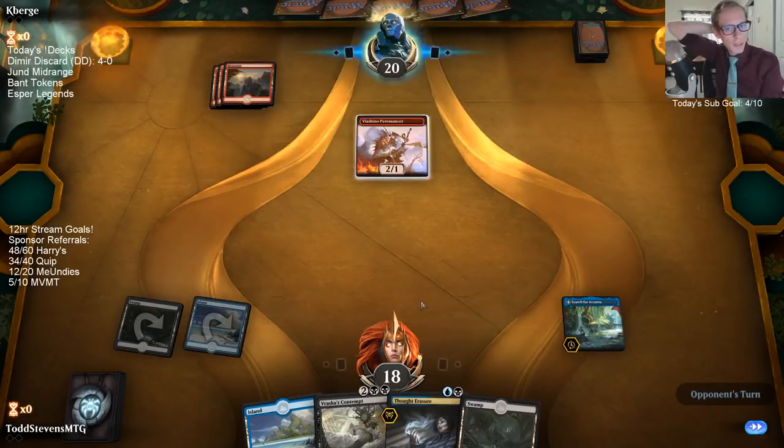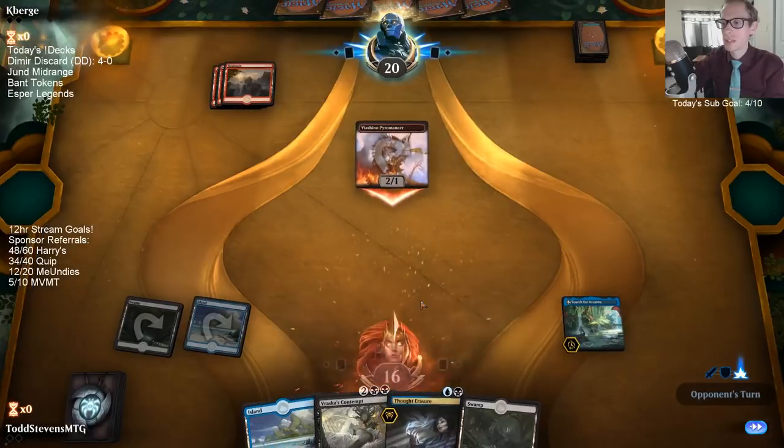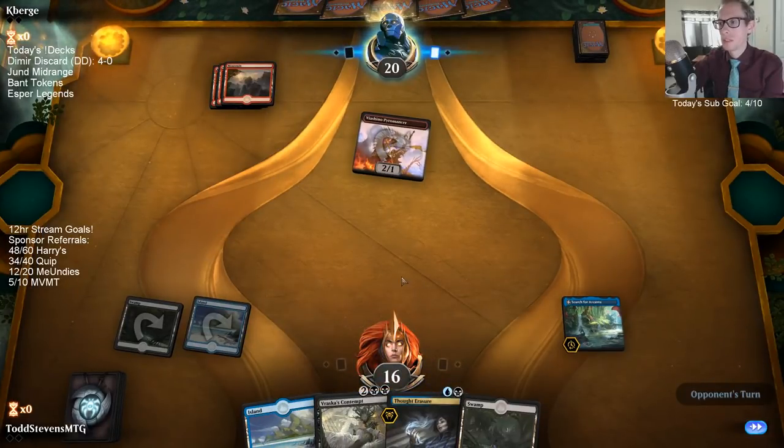The best time to use Vicious Rumors is whenever your opponent stabilizes at one life — that's really why we have it in the deck. For whenever the opponent stabilizes at one, we can deal that one point. Make them lose one life — that's what the card's really for.